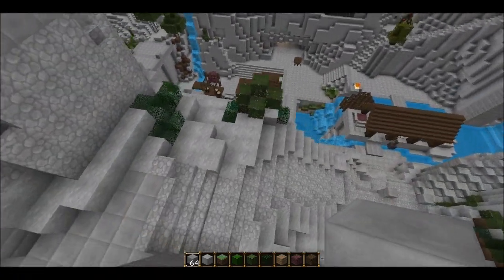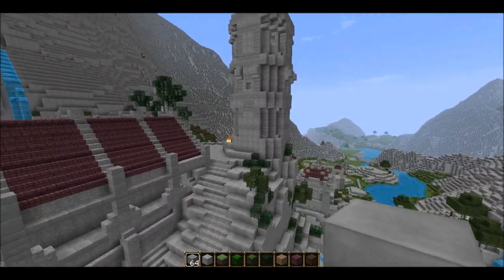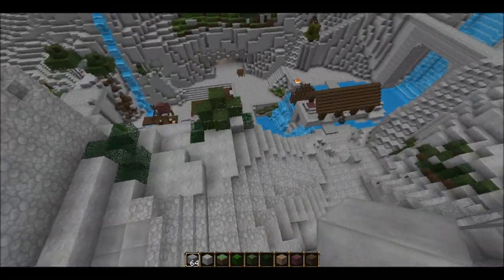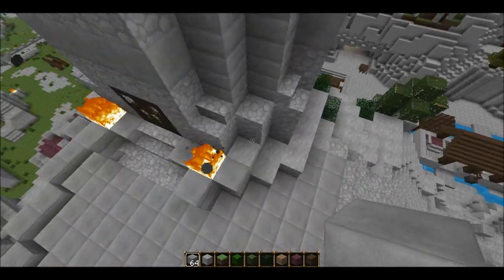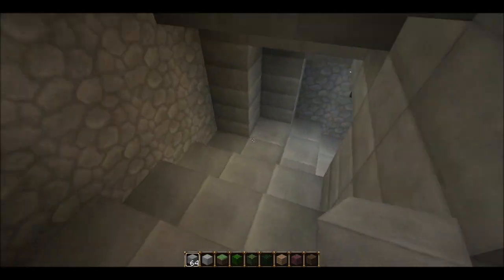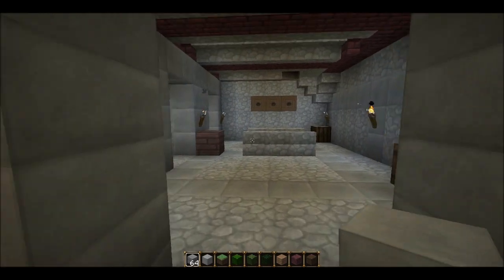One of the most noticeable changes that had to be done is the change to the barracks under the guard tower. If I had built it the way it was in the game, it would have been hanging outside of the mountain. So unfortunately, I had to make it quite a lot smaller. It's probably around a sixth of the size that it used to be.